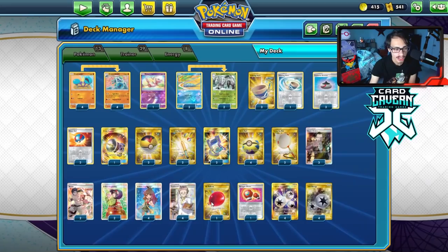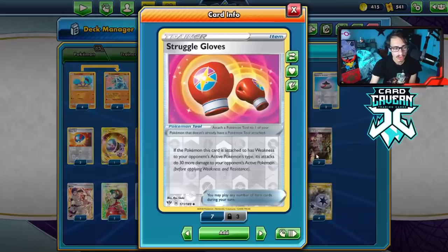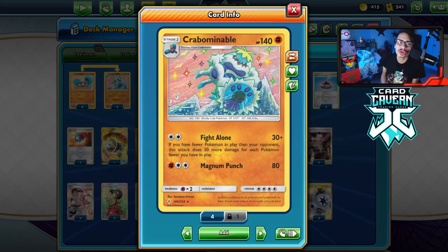Guzma & Hala could also work for grabbing Twin and Triple energies for free. One Balloon, one Struggle Gloves — that's there so Crabominable does extra damage against psychic-weak Pokémon like Gengar Mimikyu and Shadow Rider. Shadow Rider is a bit sketchy because of Shadow Mist, but if you get a Twin Energy down, Shadow Mist can't stop you. Watch out though — Gengar Mimikyu horror house could donk you.